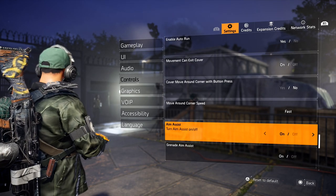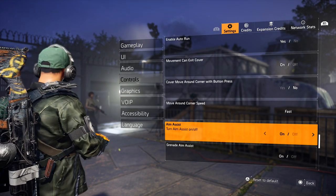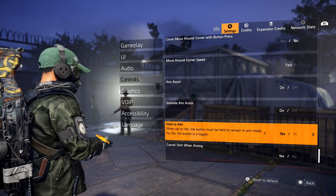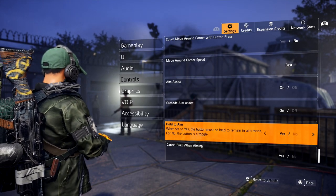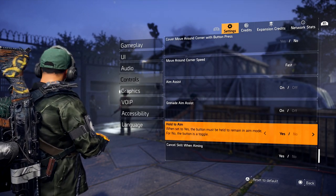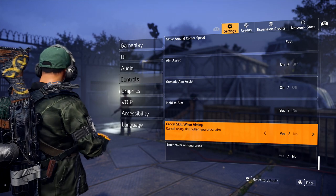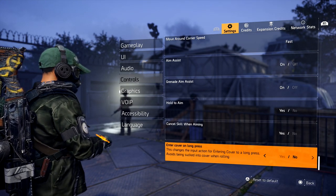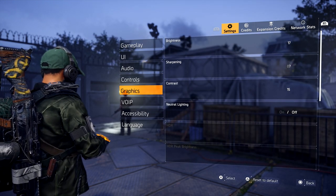Aim Assist — turn it on or off. On console most games have aim assist, just leave it on. You're not really going to notice a huge difference and it's the default. Grenade Aim Assist — Hold to Aim — I always recommend this. If you don't have it on, hitting it once locks you in that aim position. I like just holding L2 and letting go so I can aim in and out easily. Cancel Skill While Aiming — this is great. If you're about to throw a skill and want to cancel it, just hit your aim button and it automatically cancels so you don't waste the skill.